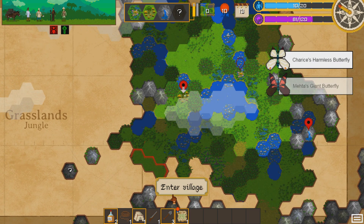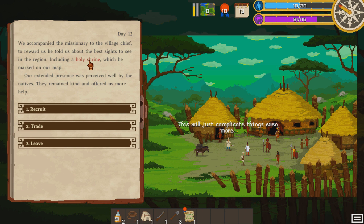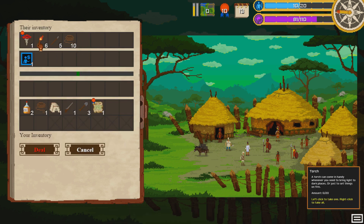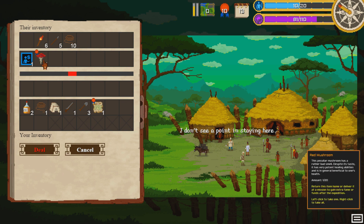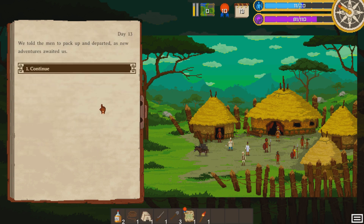Let's enter this village. We can deliver the missionary. He gave us the holy shrine location, which he marked on the map. Let's try to trade from them — we might be able to snag some stuff. We can get one torch. That's fine. We'll do that. Leave. Continue.